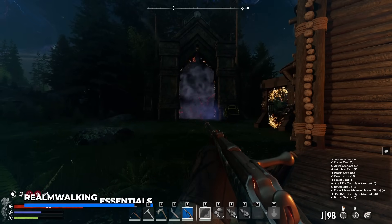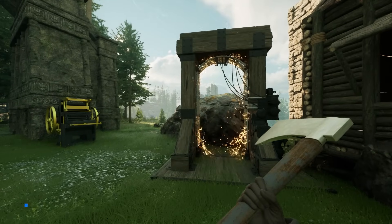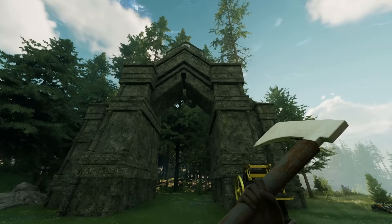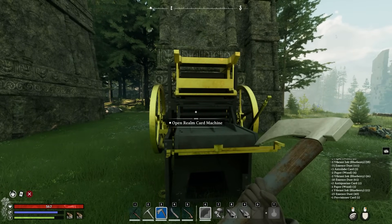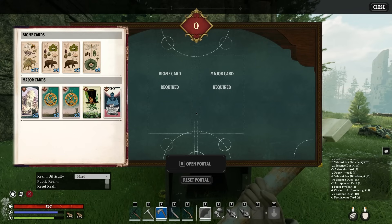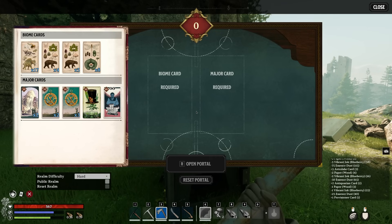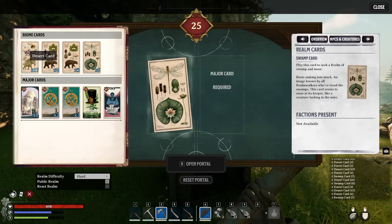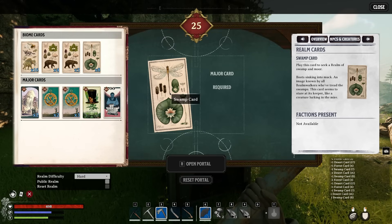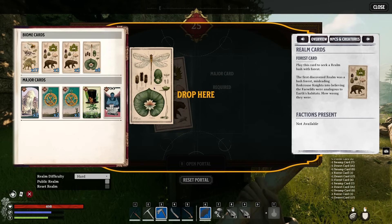One of the most important things you want to know in Nightingale is realmwalking, as this unique mechanic allows you to travel to any type of world you want to visit next. This can be done at a portal — either crafted yourself or found in the world — when you interact with the realm card machine. This is where you throw in two different cards. The first is your biome card, which determines the biome of the realm you'll spawn into next. As of today we have desert cards, forest cards, and swamp cards — three different biomes to choose from.